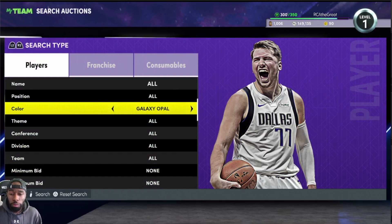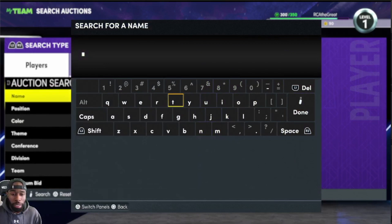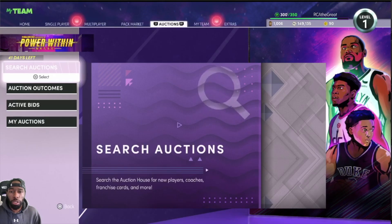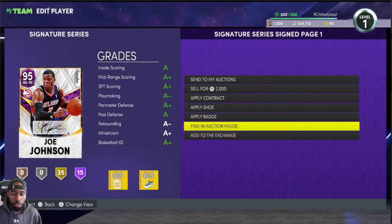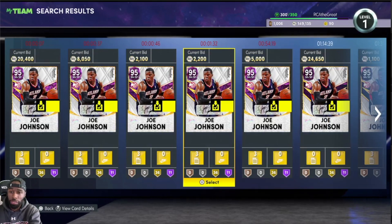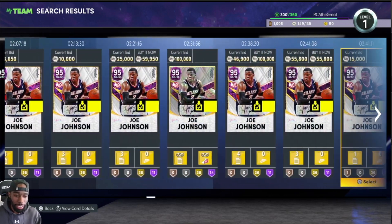We're going to go over to the auction house and talk about some cards that are a little bit undervalued, the first one being Joe Johnson. Going to my collection, going to premium, heading over to Joe Johnson and searching for him in the auction house. If you bid on him you can get him for probably less than 15k. But he's not going to have the extra Hall of Fame badges — I got mine with five extra Hall of Fame badges for 49k.